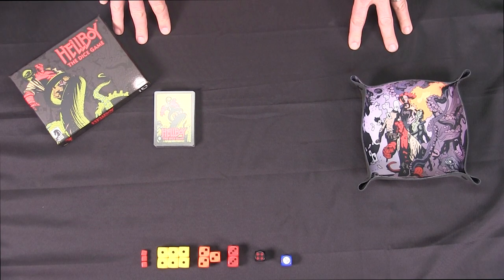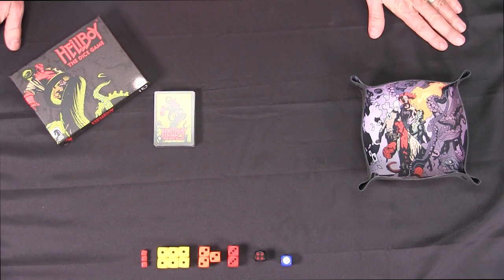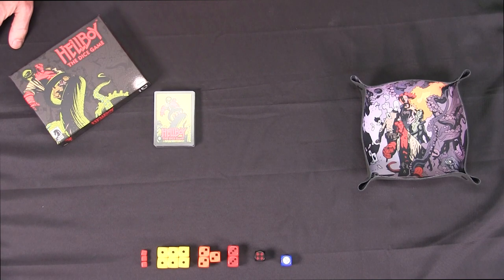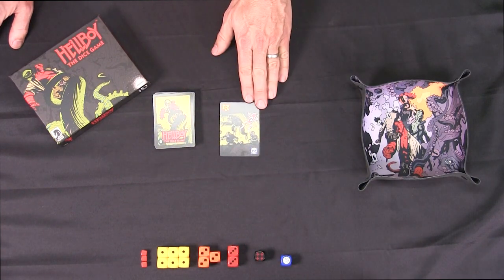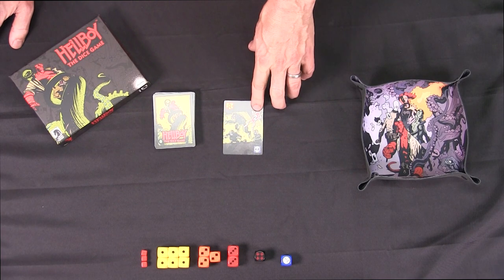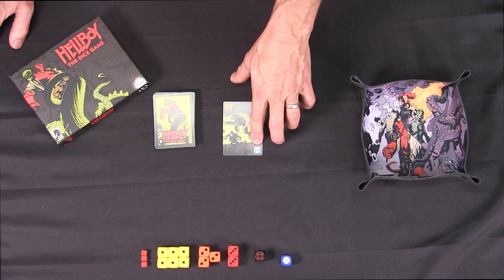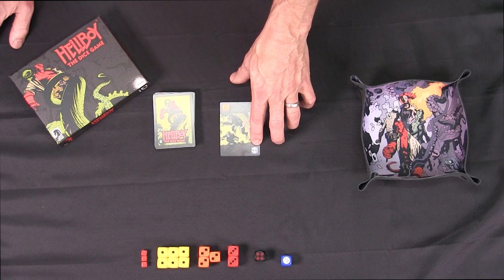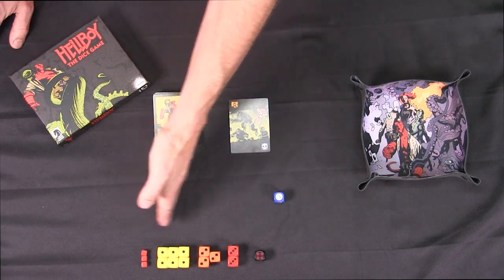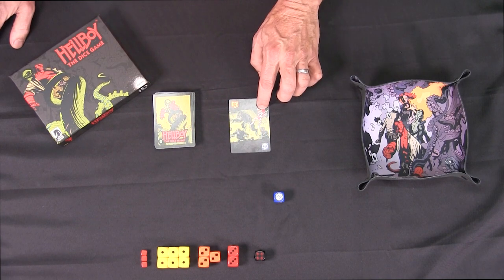Okay, so we've gone through the content and explained what everything is. Let's dive in and start your turn. Turn over the top card. What we've got here is clues — that's what we're looking for — one clue. Two is what you've got to defeat, and that's wounds if you don't defeat it. So what you do is you always take the blue dice, and then you add up to three of these dice to go with it to ensure you get two or more.